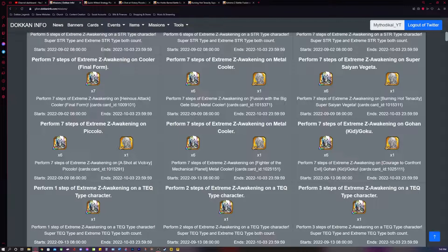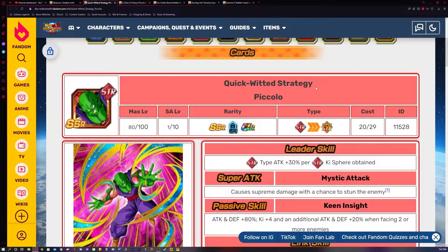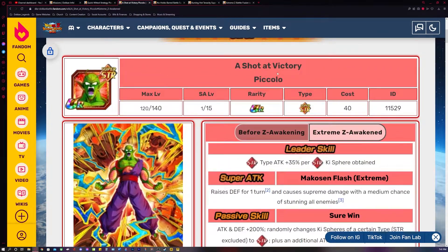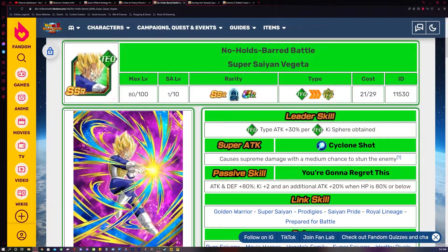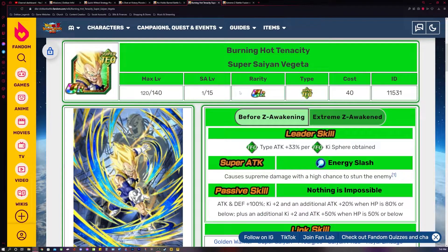I'm going to show you how to EZA those two units. It's this STR Piccolo right here — he starts out as Quick-Wits Strategy Piccolo and then Dokkan awakens into Shot at Victory Piccolo. If you have this Piccolo and also this TEQ Vegeta right here — No Holds Barred Battle Super Saiyan Vegeta — he Dokkan awakens into Burning Hot Tenacity Super Saiyan Vegeta.